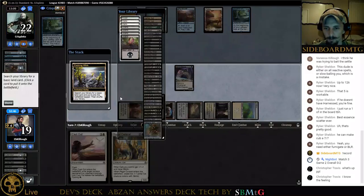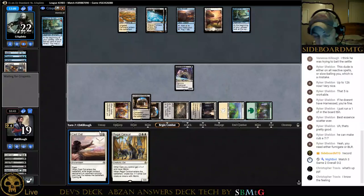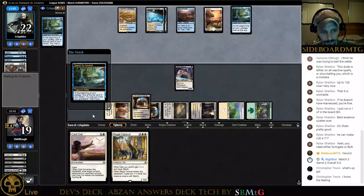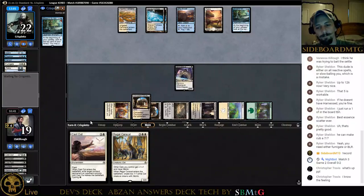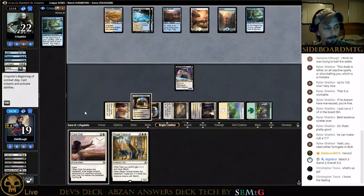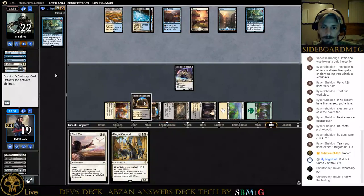He just played a land — one, two, three, four, five. We will draw a card — this is great for us. And now we start casting Regal Caracals. Might be able to end this game out pretty quick from here. I will say the deck is powerful. Dev rated it as a nine with his rating system. He probably has a video up about it I need to watch. He rated it as a nine on power, and the deck is powerful. The plays we're making are stupid powerful, and there's an answer to everything in the deck.